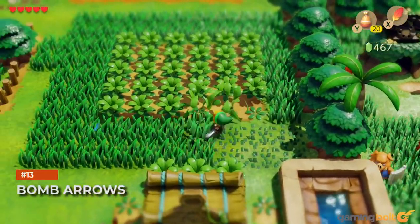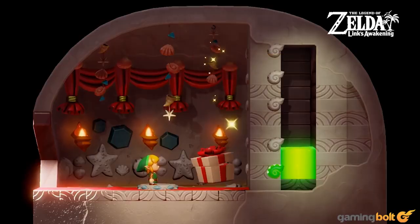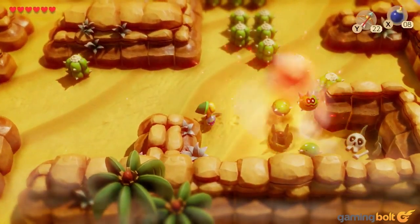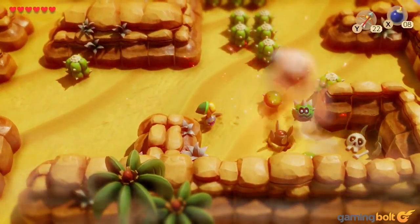Bomb Arrows. Link's Awakening has bombs and it has arrows, but it doesn't have a single weapon called Bomb Arrows. You can, however, make bomb arrows of your own. Simply equip both at the same time and then press both their buttons together to make Link fire a bomb arrow. It's not something you're ever required to do, but it's pretty useful and it packs a hell of a punch.